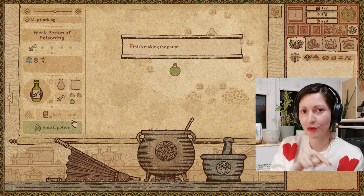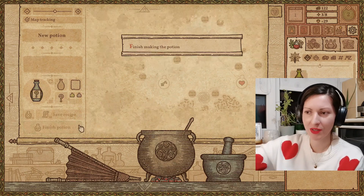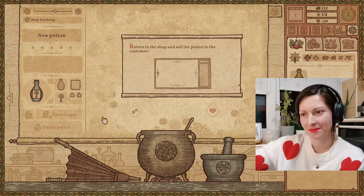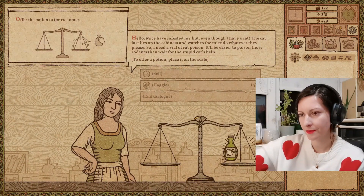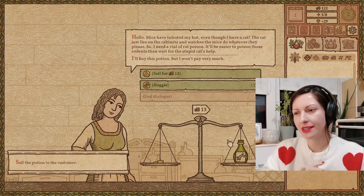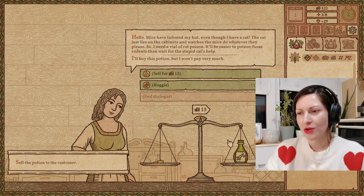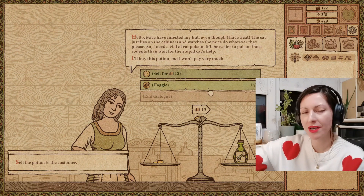It's really important that you save before you finish it, because if you finish it, you can't save it — so you're going to have to do the same again. What should we do? Shall we sell her the poison for 13, or should we haggle? I want to haggle because, you know, she's buying poison, so she might as well work for it.